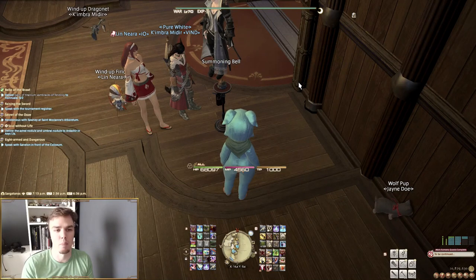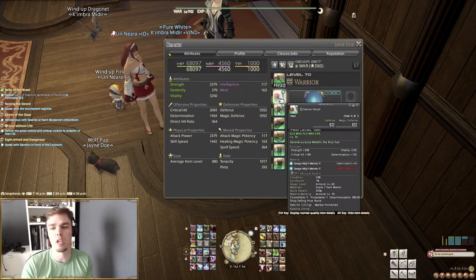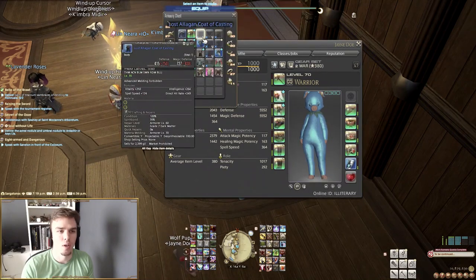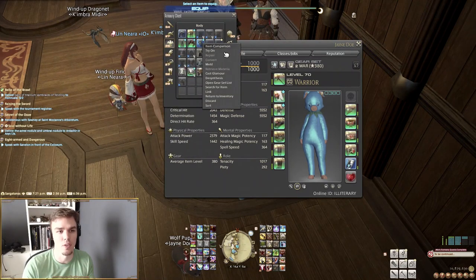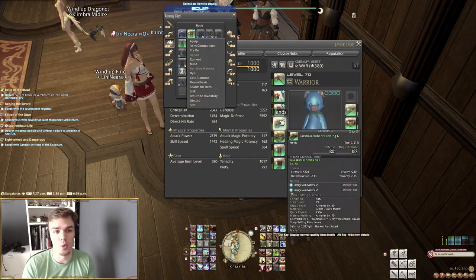At level 19, we are talking about Materia. If I open up my gear, you'll see that it has little slots on it — Savage Might Materia 6, for example. There are different grades of Materia, and you have the ability to convert gear. Converted gear comes from spirit bonding, which has to do with how long you've used a piece of gear. If you right-click on a piece and you can press Convert, that means spirit bonding is complete. There are ways to speed up spirit bonding, but this is a great source of Materia and a great way to get rid of gear you've used for a long time.